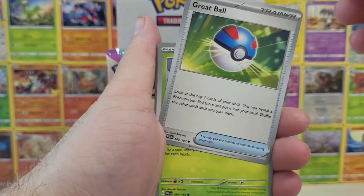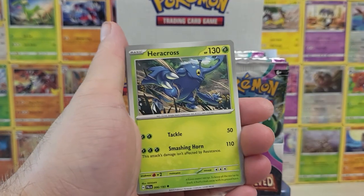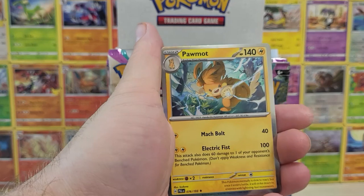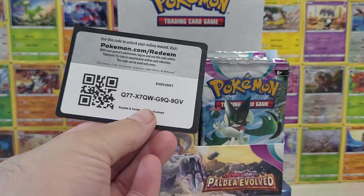I always put my trainers to the side. I don't know if you guys are weird like me, but I collect. I usually do my best to save all the trainer cards just because I find a lot of people in the community end up needing them. Oh, we already got POMOT, and there's the code for anyone that cares about it.